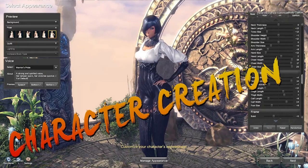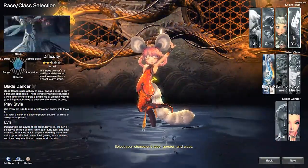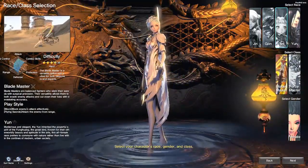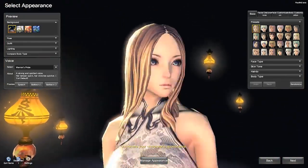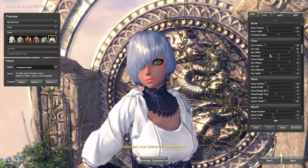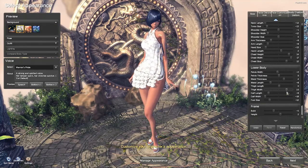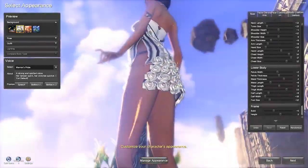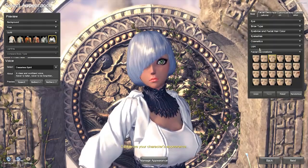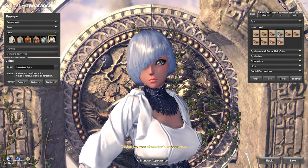We're going to get right into the character creation of this game, which by far is the most involved character creation I have ever used. There are some static elements like the hair and the eye styles, which can be customized further by using slider modifiers on the side. With the sliders, you can also customize your character's height, facial structures, the thickness and length of the various body parts, on top of having a color palette that would help you create almost any character you want.